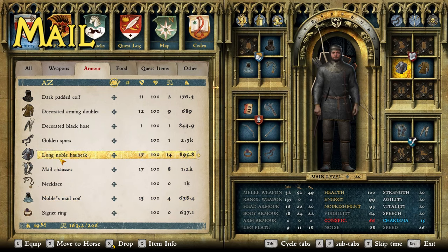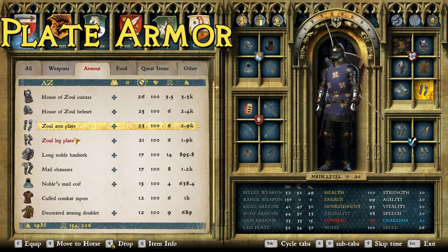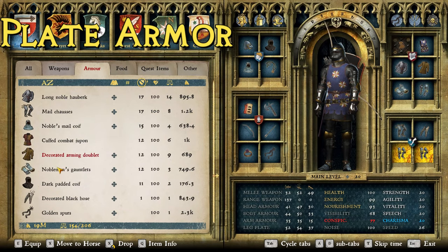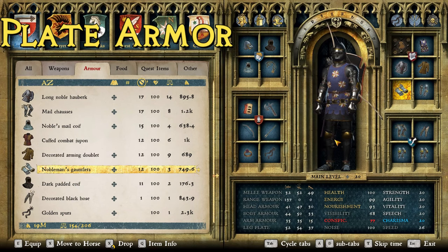For mail, we have three pieces: the long noble hauberk, the mail chausses, and the noble's mail coif. You could use the short noble hauberk — same stats but slightly lighter — however the long one gives full arm coverage so I prefer it. For the top plate armor layer, it's basically all Zoul armor: the House of Zoul cuirass, House of Zoul helmet, Zoul arm plates, Zoul leg plates, and the nobleman's gauntlets. This armor can all be obtained by defeating Hagen Zoul in the Band of Bastards DLC.